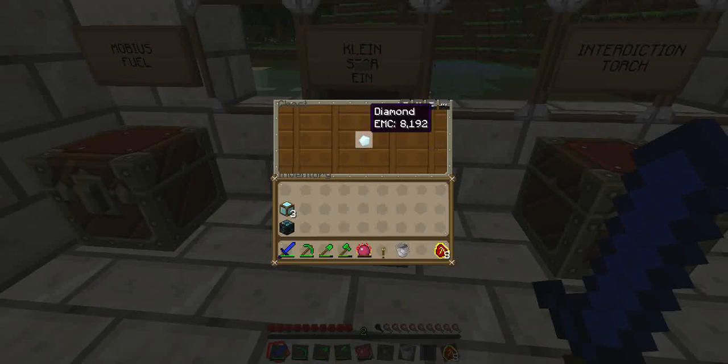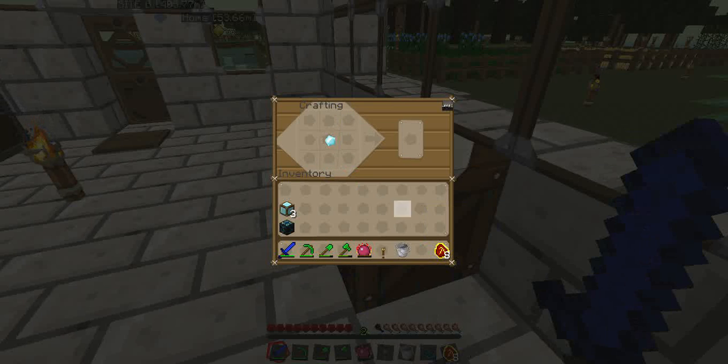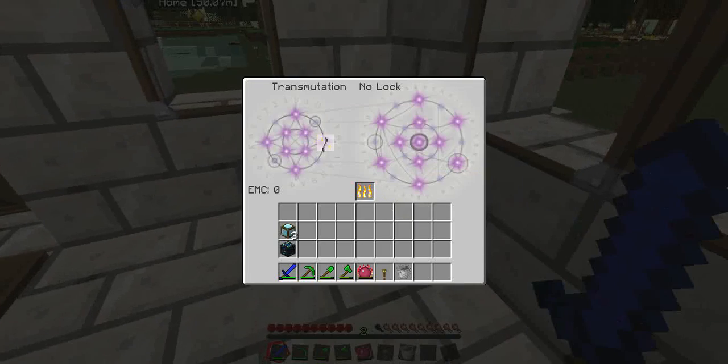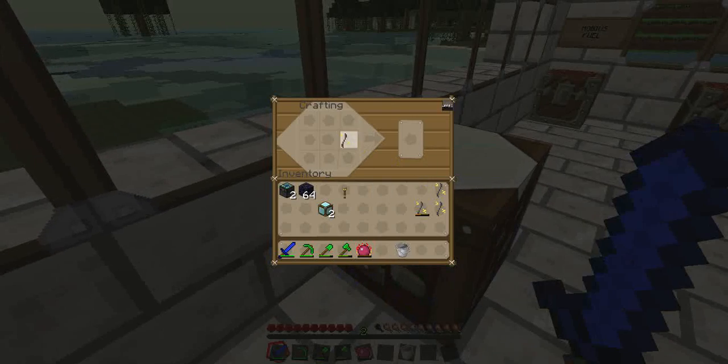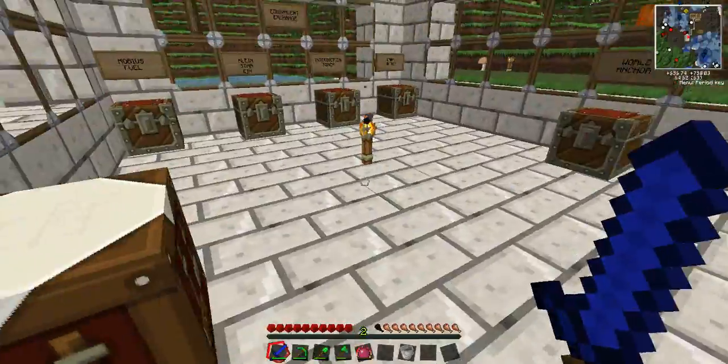You guys probably remember me saying in the last episode that a Klein Star is used to convert matter and energy into each other. So if I connect this to this — it's learned it. Here comes the clever part. If I put this in here... okay, that probably wasn't as clever as I thought it was going to be. I now have a rather large amount of useless stuff. That probably wasn't the smartest idea in the world. I guess we'll just have to make a new type of Klein Star — the second version. This was not really the plan, but there we go. Now we have made something called a Klein Star Zweig, which is the second version.